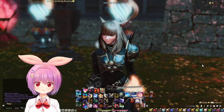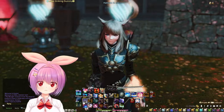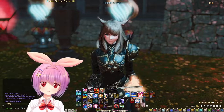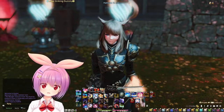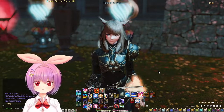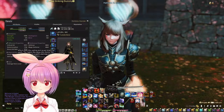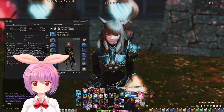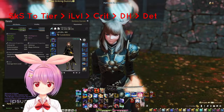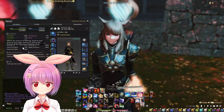The next thing I want to talk about is stat priority. As a Samurai, you want to get Tsubamegashi off cooldown as soon as possible, get to use Meikyo on Gekko and Kasha in Nochukikaze, and use Hagakure effectively to ensure that you get the most DPS possible. To do this, you need to go on a kill speed GCD TA first. After that, you prioritize item level, and then you go for critical hit over direct hit rate and determination.